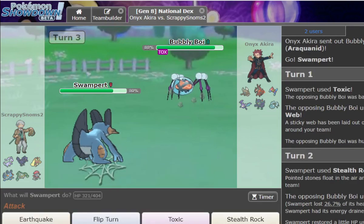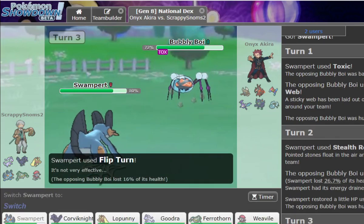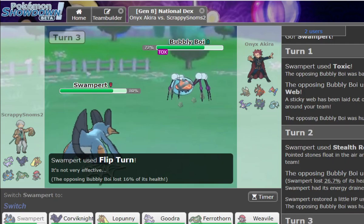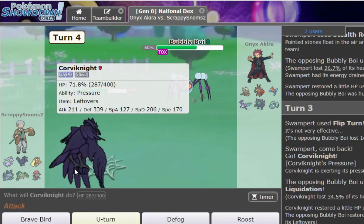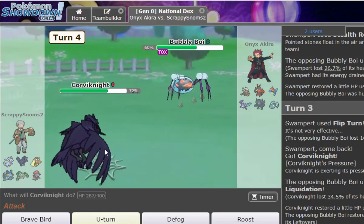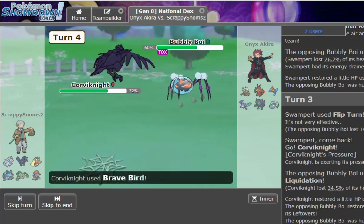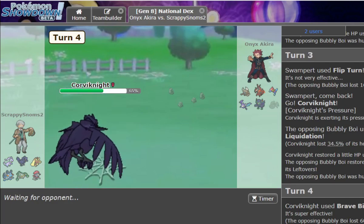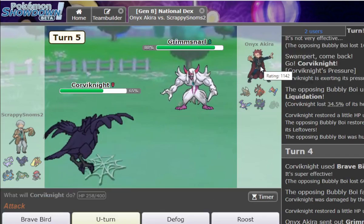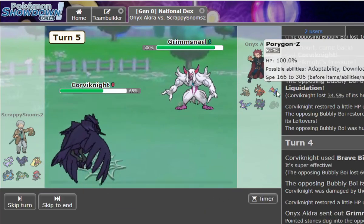I don't know what starter to choose for a future Rejuvenation run. Corviknight is like the best mon ever in this game. I should probably get rid of Sticky Webs — actually, it doesn't really affect Corviknight, but the rocks are bad for it if it has Mega Pincer. That's why I like having rocks up. I was going to Volt Switch here — that did more than I expected, but it's fine. Corviknight hits hard.